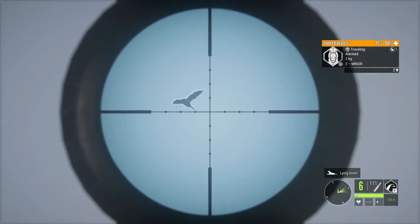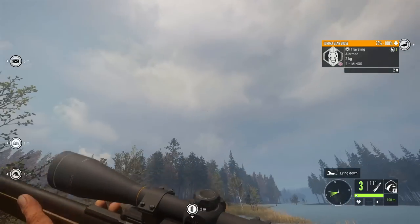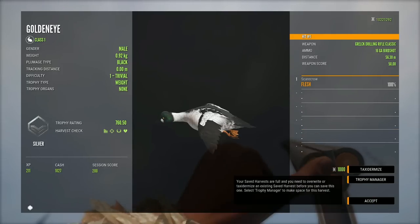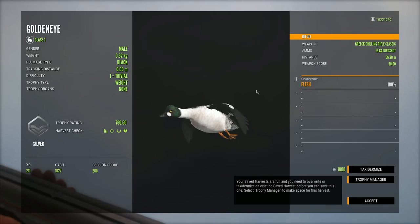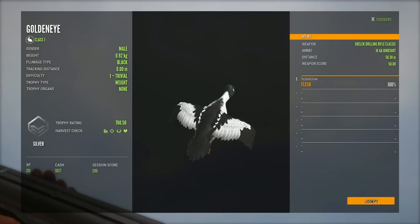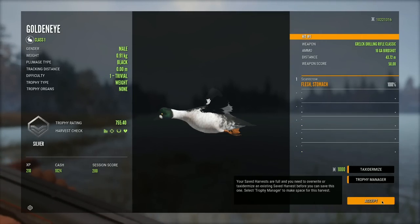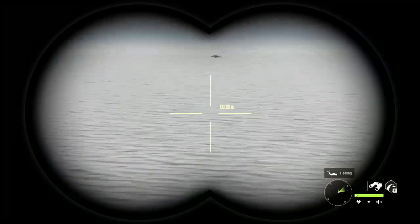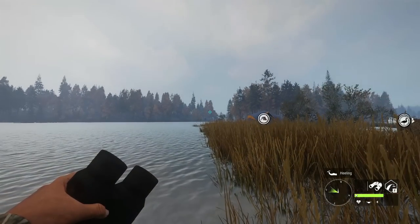Two of them down. Let's see if we can get a couple with the 22 hornet. We got one. We have a couple right here to take a look at — this is a 760.50 black goldeneye male duck, and that is beautiful. These are definitely some of the best bird species we've got in the entire game. They're so nice looking compared to what we've previously seen in Call of the Wild. This is a huge step up for waterfowl hunting, and a huge step up for upland hunting as well.